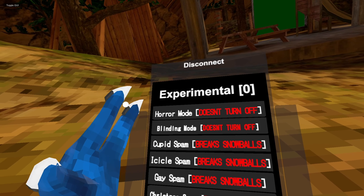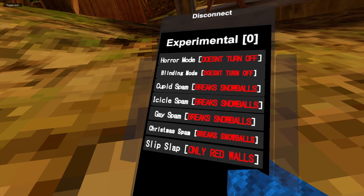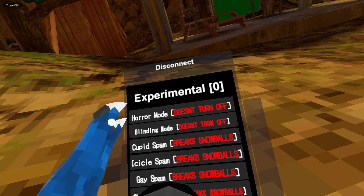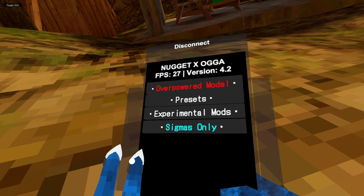Experimental Mods: Horror Mode, Blinding Mode, Cupid Spam, Icicle Spam — basically all this. But most of these break snowballs, this one only works on red walls, and these two don't turn off, so you have to reset your game if you want to do that.